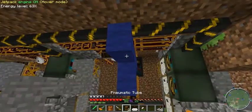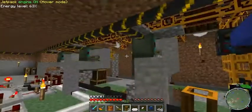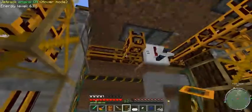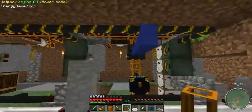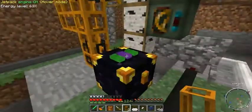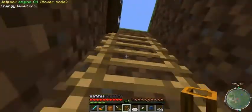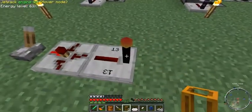I've tightened everything into a small pipe network including the output for the block breakers, and that's going to filter into the sorting machine. Any saplings I'm going to be planting are going to go through here and be colored; anything else is going to go through the black tube and into the sorting system. I believe we're ready for a functional test.